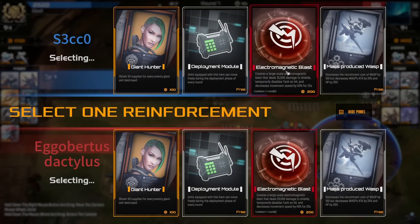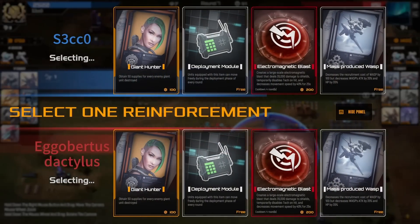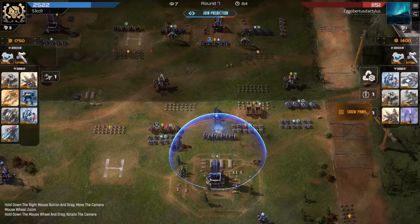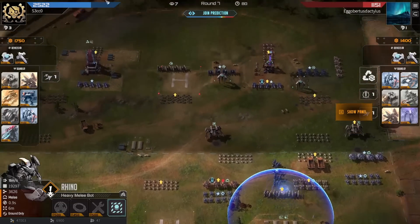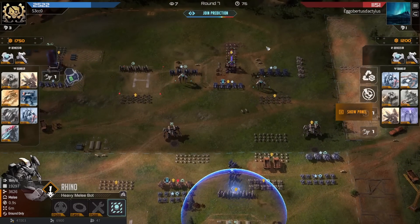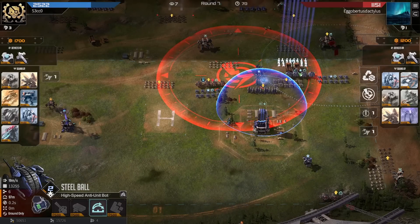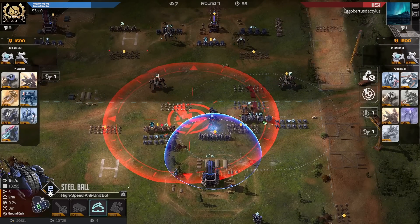Giant Hunter is useless here for both players. This electromagnetic blast would be very good for both players - taking off enemy tech is huge. If he disables the tech on these Rhinos, there's nothing they can do. Instead, opting for the deployment mod. There it is - I've been waiting for an Overlord. Grab another one and put the photon charge on them, maybe. Or get the Overlord Artillery - probably more useful, just to bomb any units on the floor.